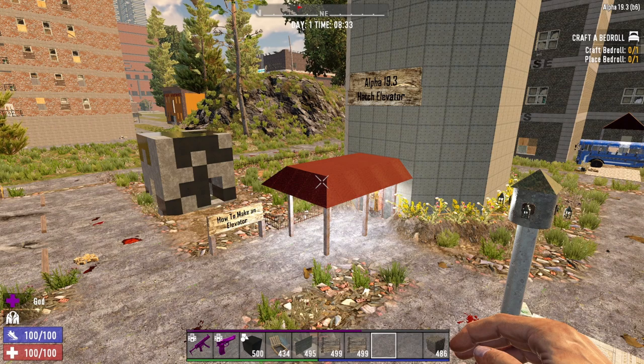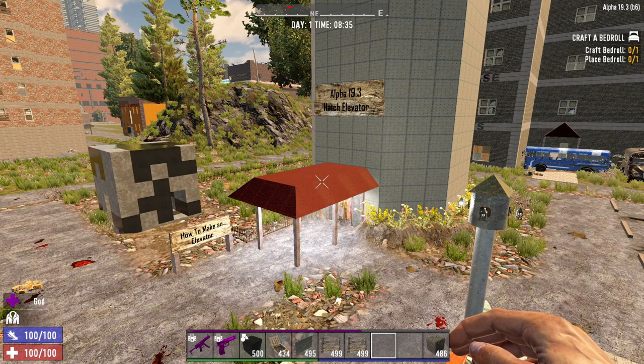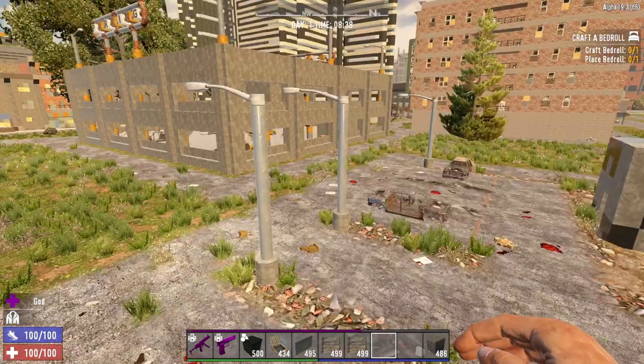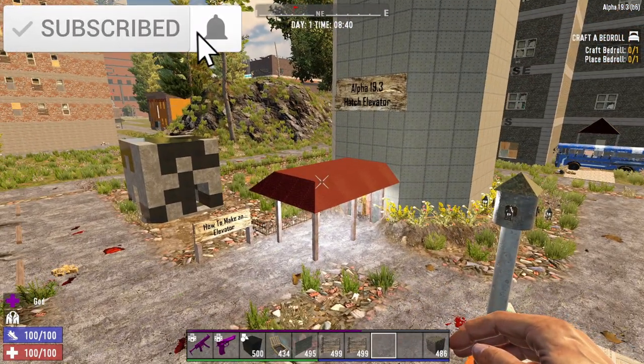How's it going everybody, welcome back to another episode of Against World Gaming. This is Cuban Cigar, and today I've got something special for you guys. I've been toying around with some Seven Days to Die mechanics, logic, and physics of the game, and there's something I really miss that we used to have.